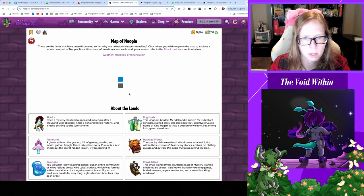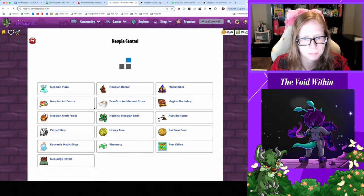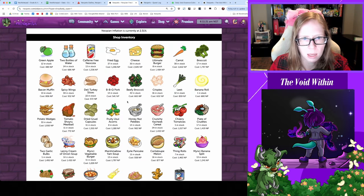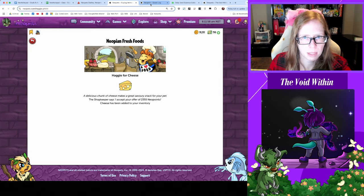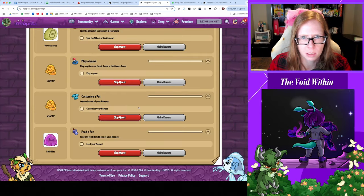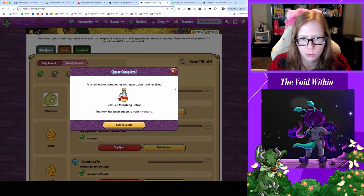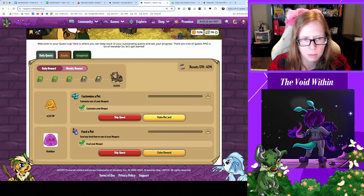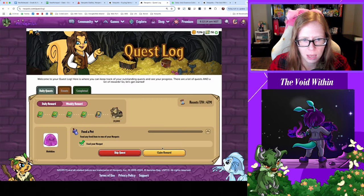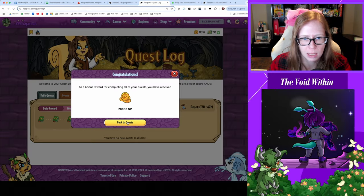Still need to buy two more items for the quest log today, so I'm gonna walk on over to Neopia Central. Anything at the food shop? Yay, let's get some cheese. With that should be able to clean out our quest log — for buying three items we got a red Usul morphing potion, nice. For spinning the Wheel of Excitement got a V codestone, for playing a game got 1500 Neopoints, for customizing got 4.5k, and for feeding we got a little Blobkins.